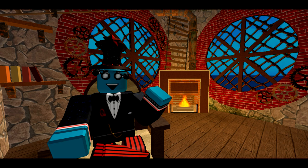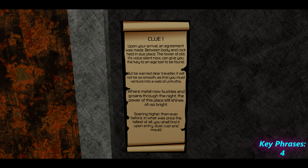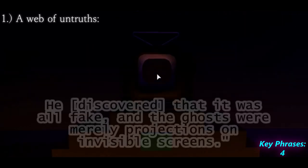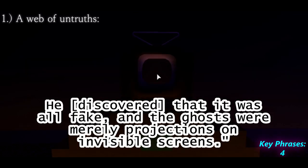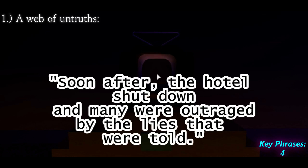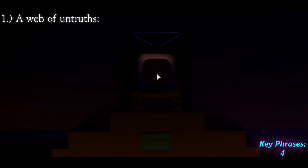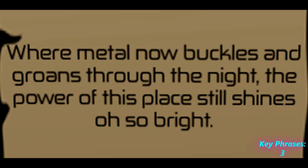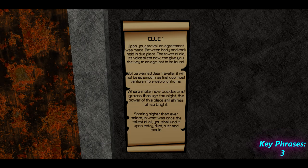Let's put a counter on the screen to keep track of these from now on. First key phrase is: you must venture into a web of untruths — this tells you that the place you need to go to is full of lies. He realised that it was all fake, and the ghosts were merely projections on invisible screens. Soon after, the hotel shut down, and many were outraged by the lies that were told. Second key phrase is: where metal now buckles and groans through the night — which suggests that this place is old, possibly abandoned. And you can actually hear the metal groaning when you go into this place.